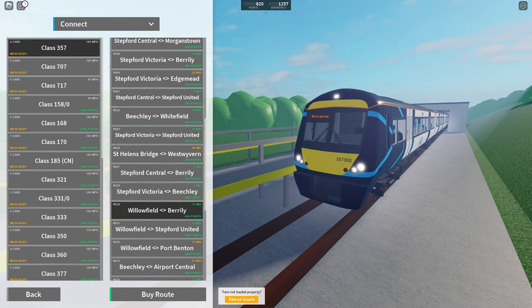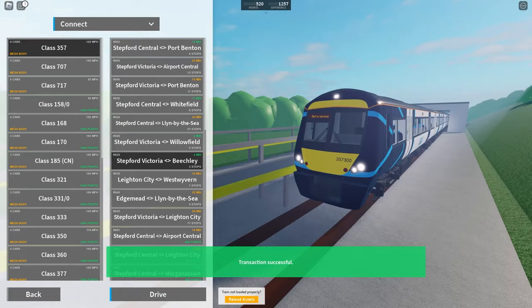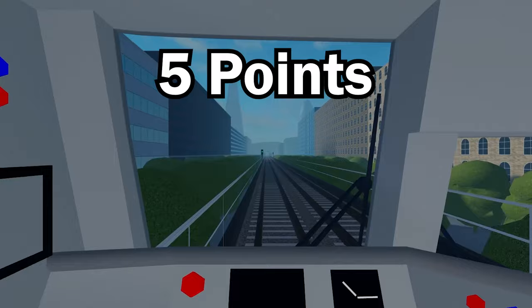Now let's say you're new to the game and you don't have enough points to afford a Waterline train. Here's a connect route that is also very efficient: the Stafford Victoria to Beechley route. This route is a simple service, only calling at one stop, and it gets you a nice five points per minute because of how short it is.